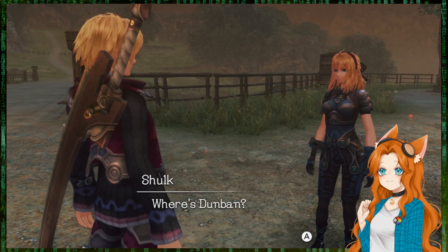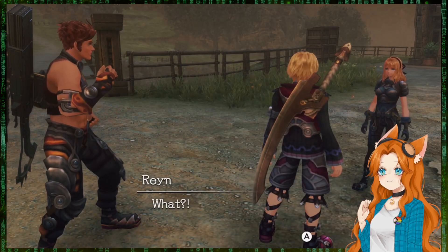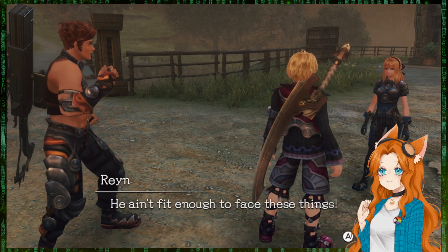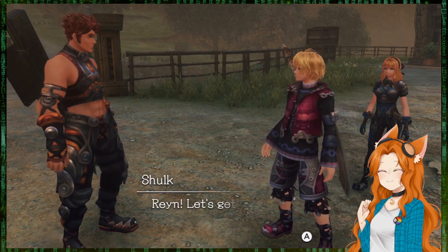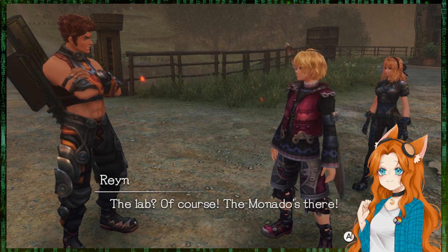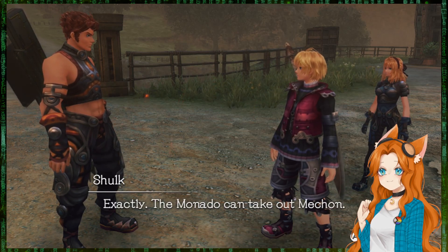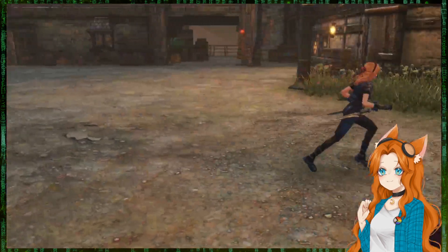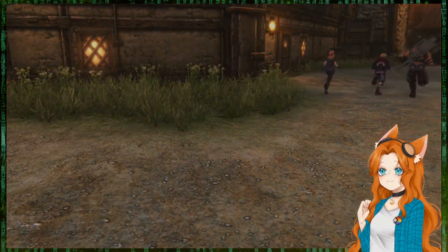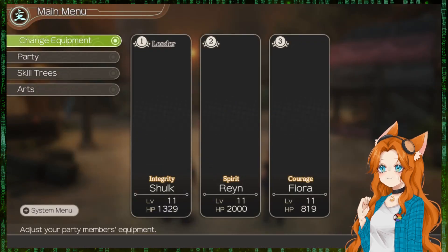Where's Dunban? He's gone — I can't find him anywhere. I know where he is — he ain't fit enough to face these things. Ryan, let's get to the lab. The Monado's there. Exactly — the Monado can take out Mechon. There, let's fix this. Party — there we go.